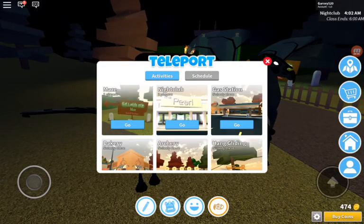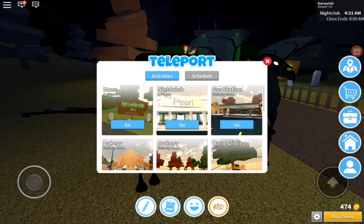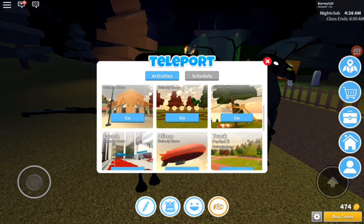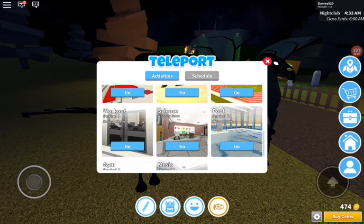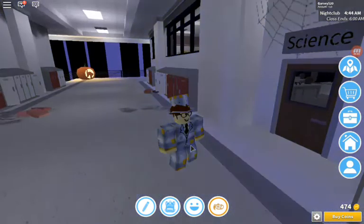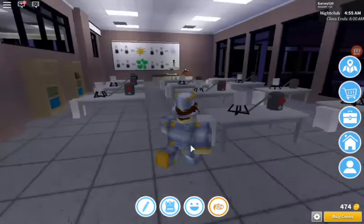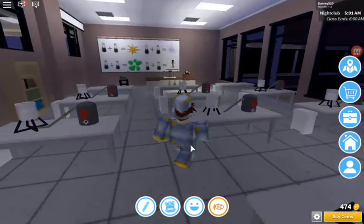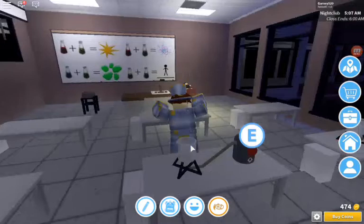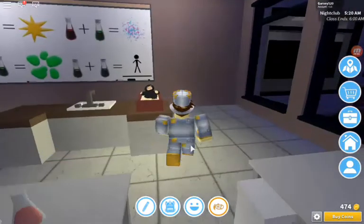So next we're going to get the Niffler and the Owl, which are right next to each other almost. You're going to want to go to Science — you're going to teleport to Science — and then you're going to go in here and walk to the back of the room. He's just chilling in the sandbox, so you can just get him.